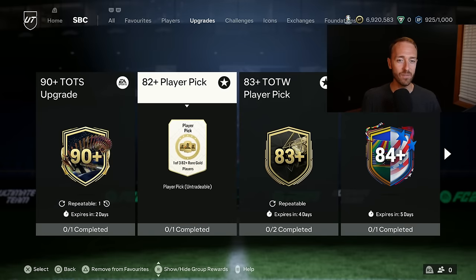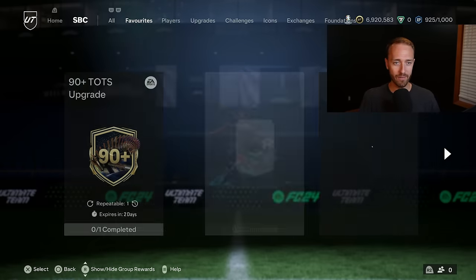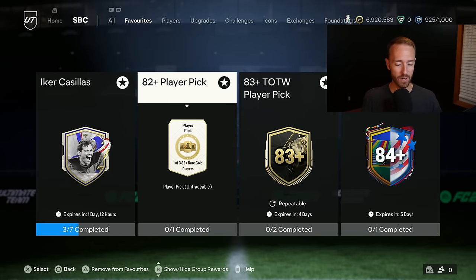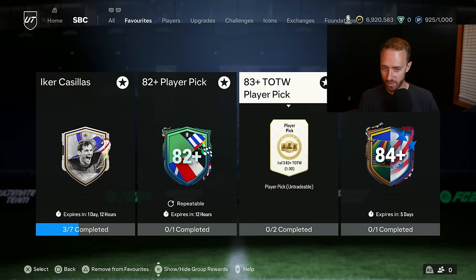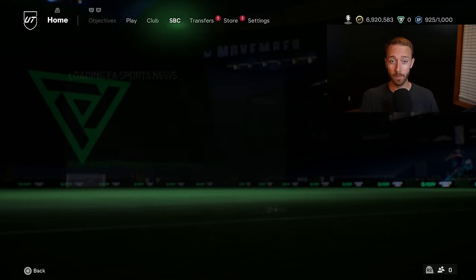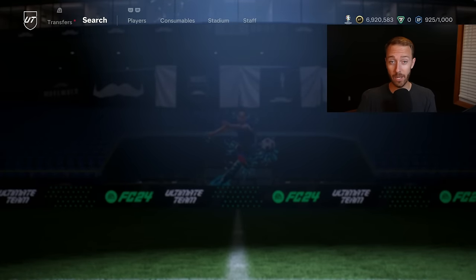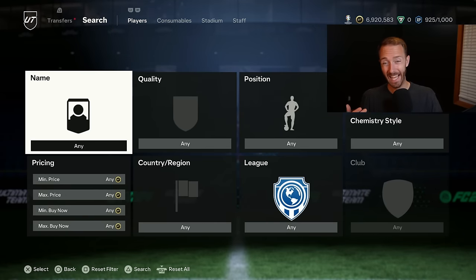I know it's a gamble, but I think this is one worth crafting through the week. You've got the 85 times 5 you can do every day three times — I think that's actually key to this, giving you a lot of that high rated fodder. Do the 82 plus pick and the 83 plus team of the week and you can craft that SBC pretty easily, especially with all the objective packs out there. On the second channel we uploaded all the packs we opened on stream yesterday — check that out to see how the 750k packs and icon picks look.